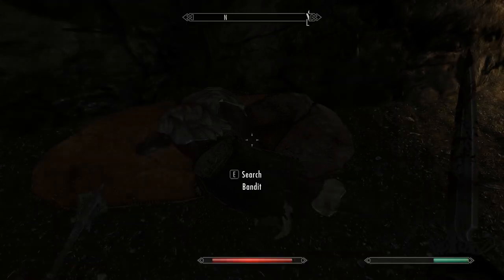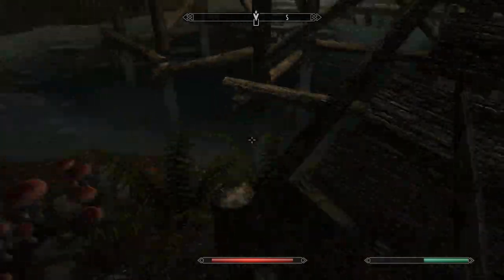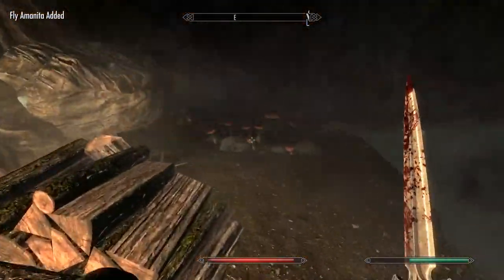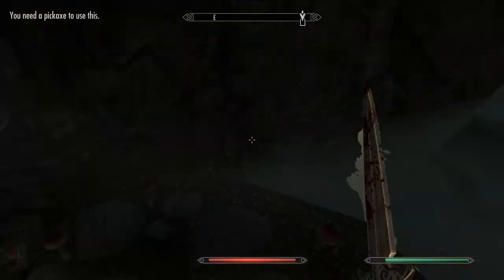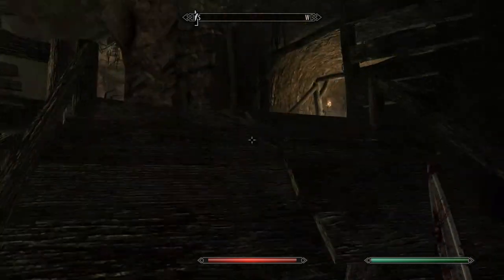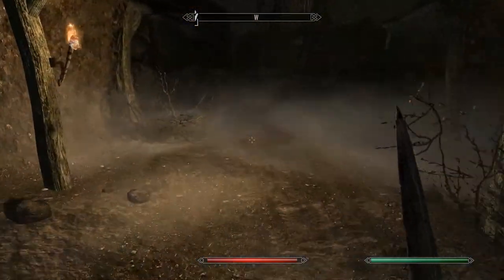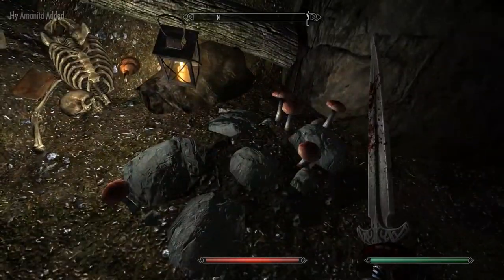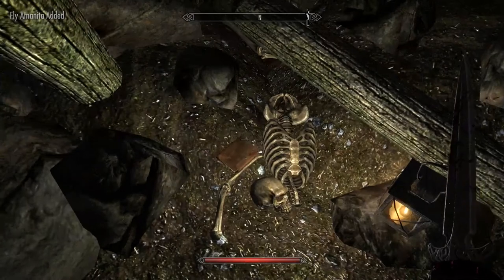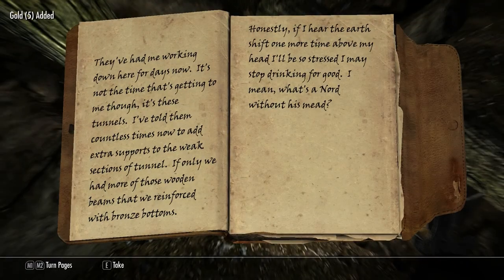Steel mace. See, none of these things really have any value, and obviously I'm not going to find any magic stuff at the beginning of the game. Iron ore vein, but I do not have a pickaxe. But that is proof that this is a mine. Coin purse. Tethered journal — they've had me walking down here for days now. It is not the time that's getting to me, though. It is these tunnels. I have told them countless times not to add extra supports to the weak sections of the tunnel.